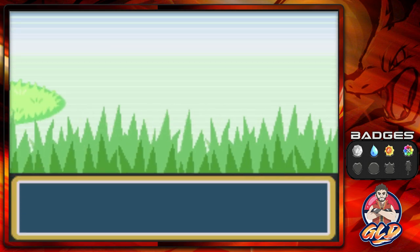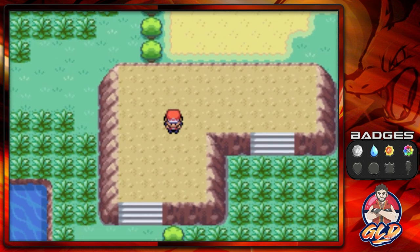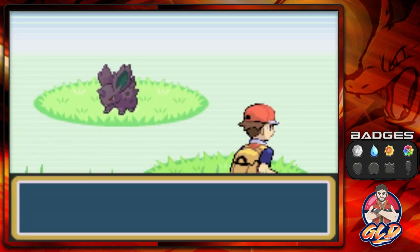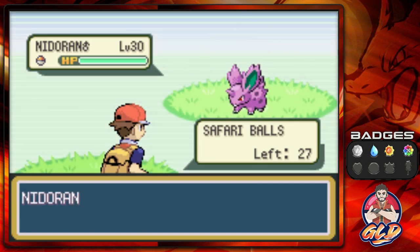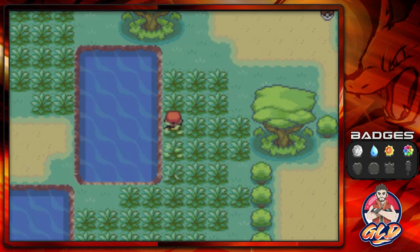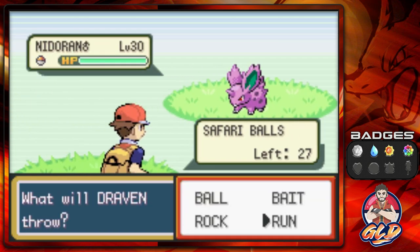I'm getting attacked again — please let it be a rare Pokémon. Yes, here is a Nidorina! As many of you already know, we had one briefly for about 30 seconds. Let's see what's next. Nidorans again! Let's just throw a Safari Ball because I know somebody wants to trade a male for a female or vice versa. It ran away — never mind. I'm going to run away too. Another Nidoran followed me. Don't want that.